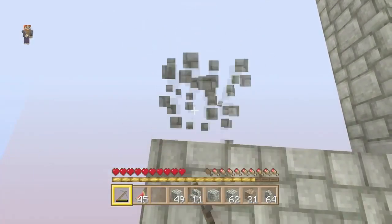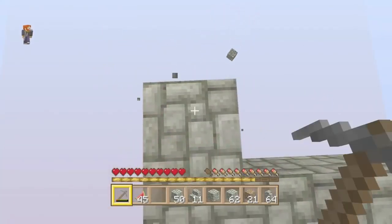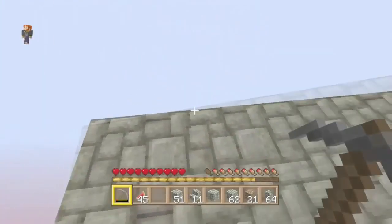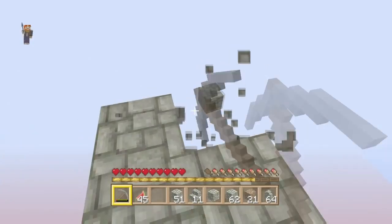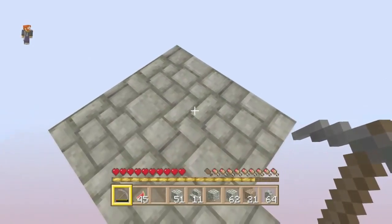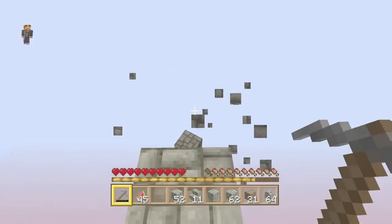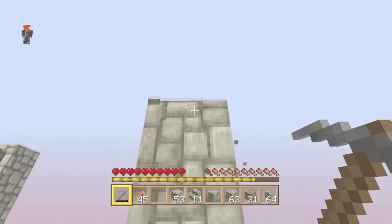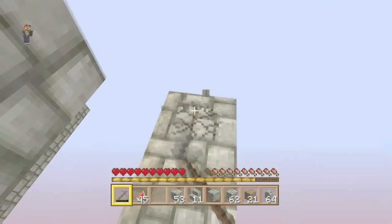I'm gonna lose all that cobblestone I worked so hard for. I'll get it back. You're like 'shut up about the cobblestone already.' When I first started playing this I used to freak out when I found coal — I thought it was the biggest thing ever because you can make torches. Then I learned it was pretty common, so I felt stupid, as I should.